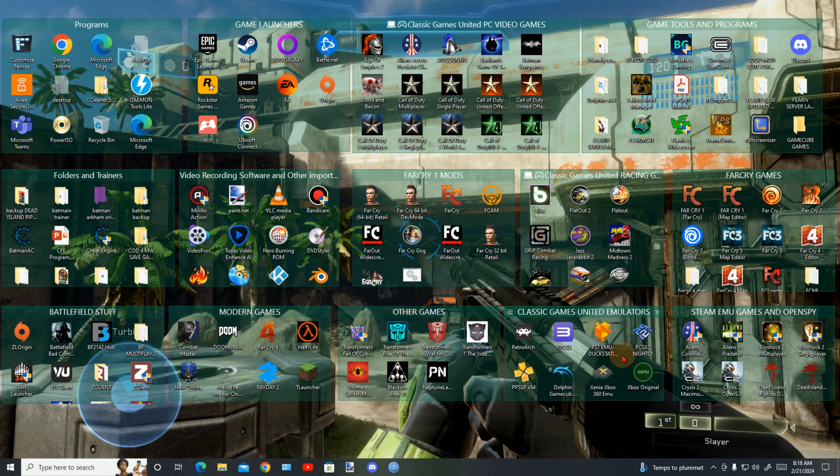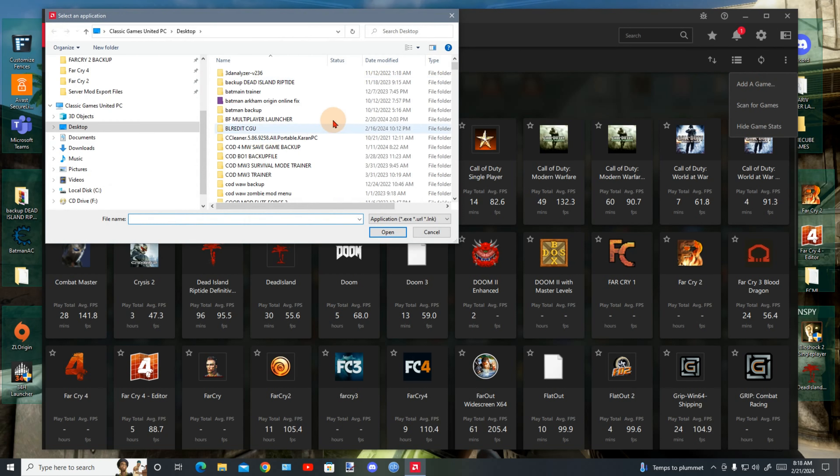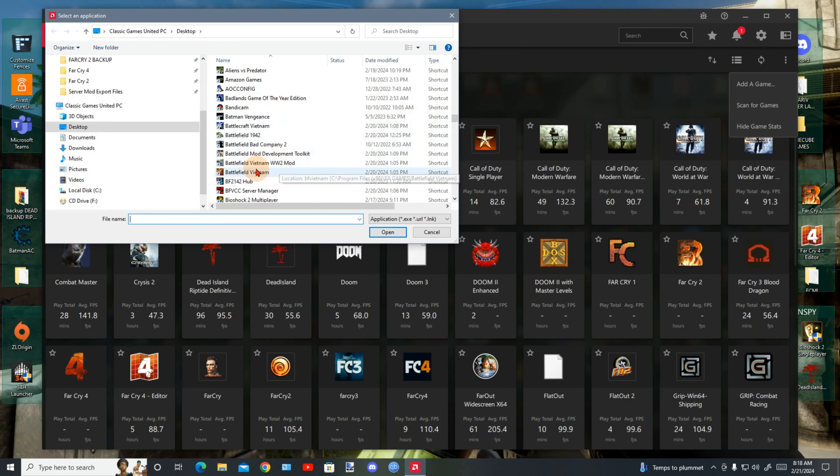All right guys, to fix your screen tearing — this is for AMD. I don't know if you could do this on Nvidia graphics, but if you're on AMD and you want to fix the screen tearing, open up the AMD software. Click 'Add Game' and find the game EXE file.